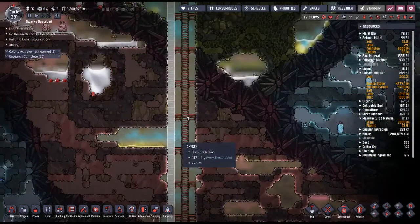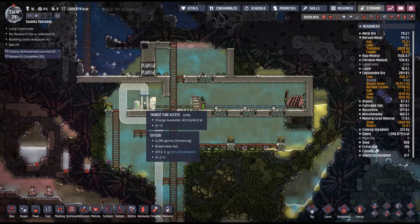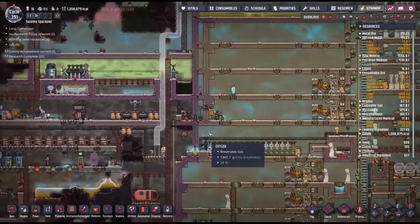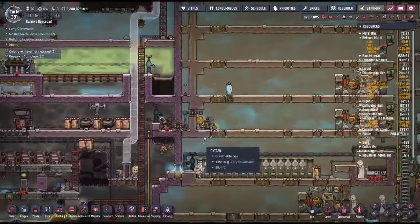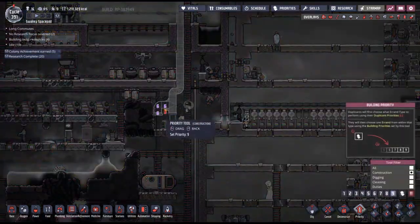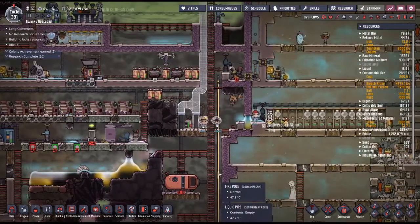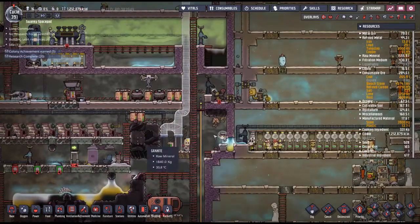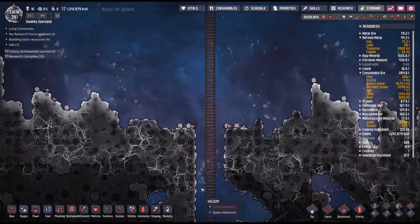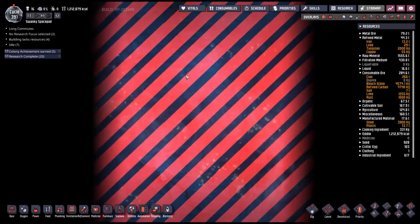The important thing: we got to space last time! I set up a very simplistic setup — just a single generator with a battery to power a transit tube access point for duplicants to get back so they don't have to run. I also built a big ladder up to the top of the world; this just goes on until you reach the edge of the map. Let's make that a higher priority — now when they come back they can just take the transit tube.